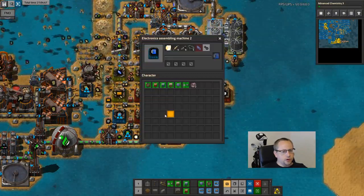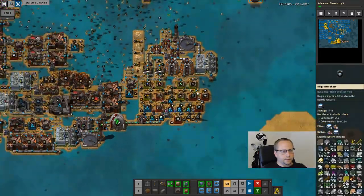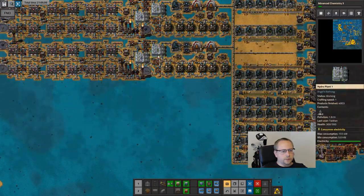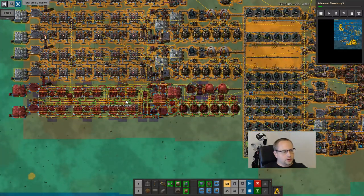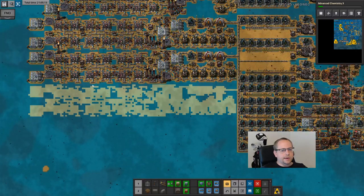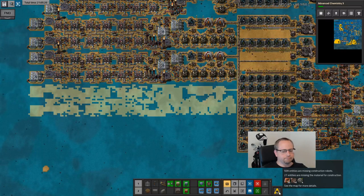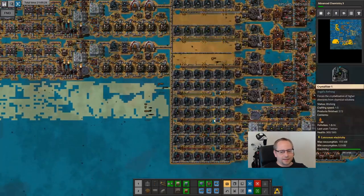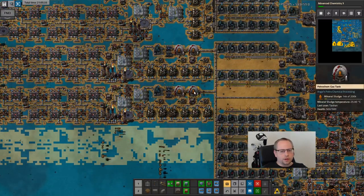Everything else here appears to be working now. Meanwhile, mineral sludge is running low. Let's place the electrolyzer 3 sludge blueprint again. This makes another row of these, which is just more mineral sludge. How much sand? 400. That's not enough, but at least bots can work on this. I kind of need more mineral sludge at this point - I only have 35,000 left. I think I was way over 100,000 before.